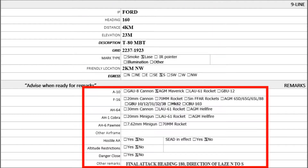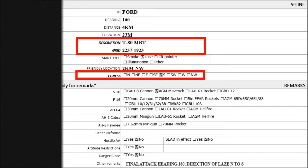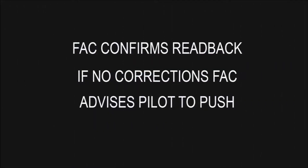Ready for remarks. Request 1 times AGM Kilo. Make final attack heading 1-8-0. Laser line is north to south. T-80 main battle tank. 2-2-3-7, break 1-9-2-3. Egress south. Read back is correct.